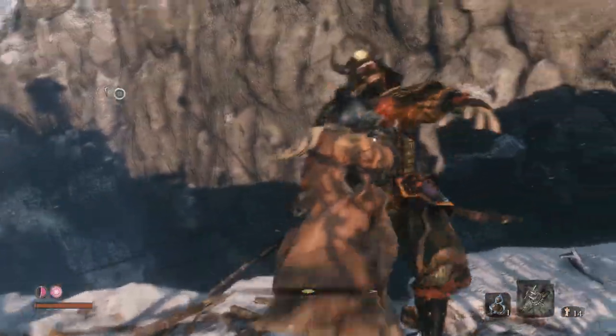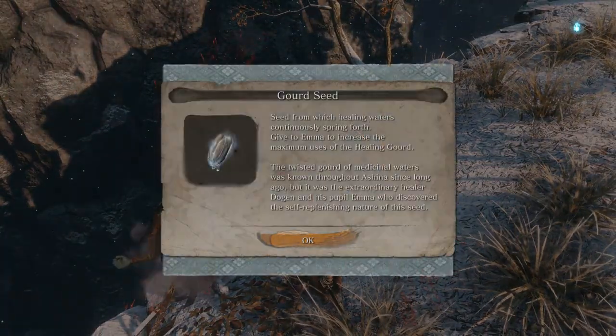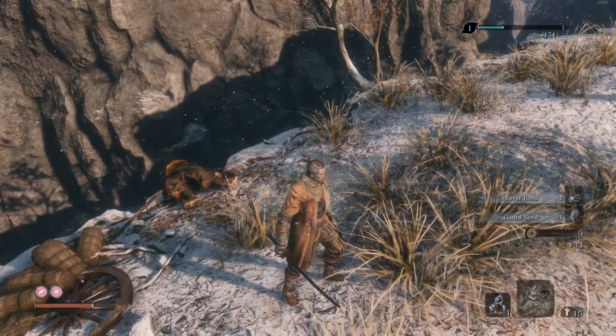So yeah — deflect, focus on blocking, don't go on the offensive unless you're sure you've got an opening, otherwise he's going to punish you. Collect a prayer bead and a gourd seed for the completion. Congratulations, well done, you've done it.